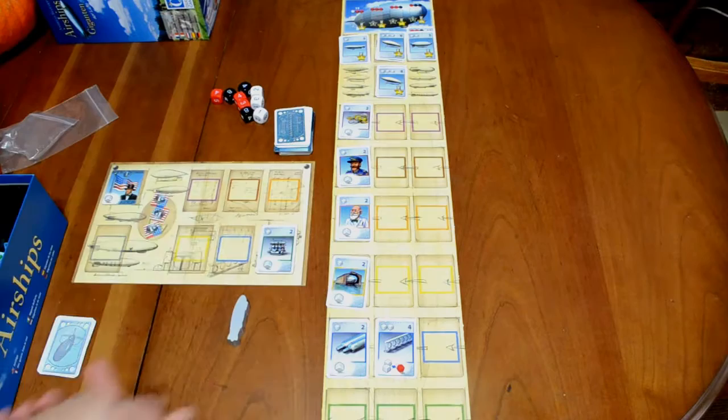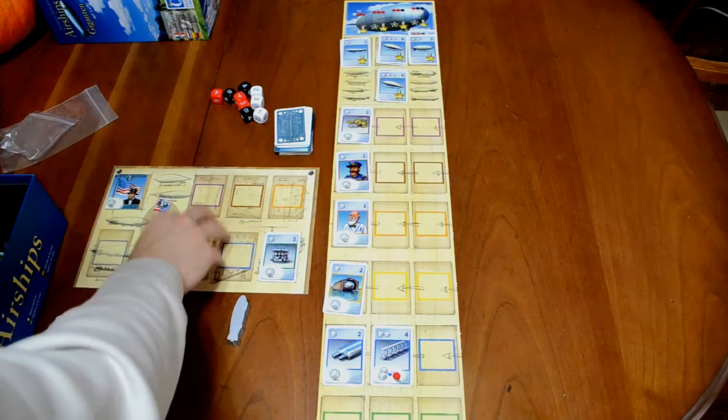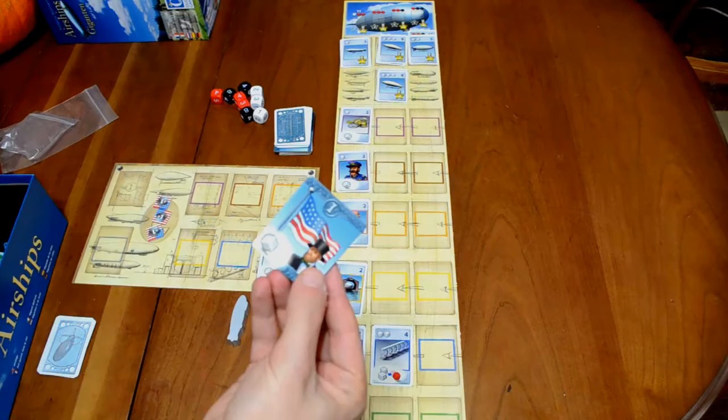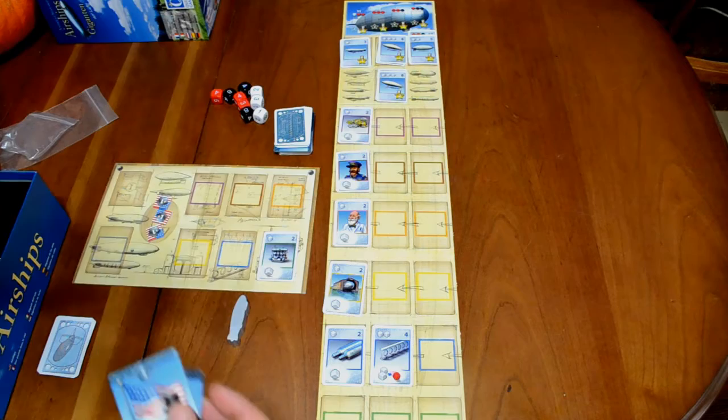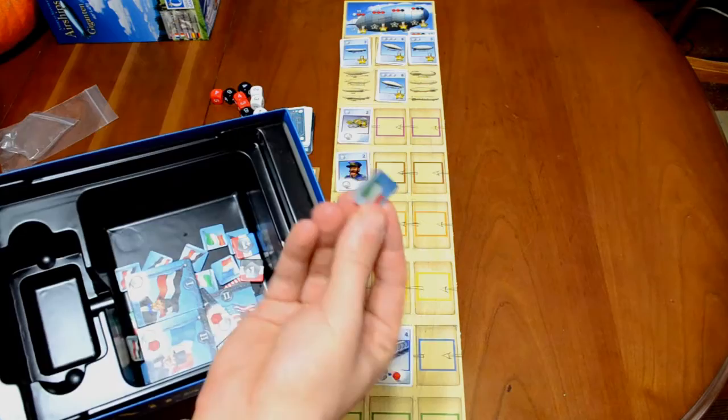Basically, this board is the general supply, and it's broken up into a few sections which I'll get to in a minute. You've also got these player boards — each player receives one of these. They also get a nation of one type: there's the USA, France, some other nations in the box. I believe this is Italy, and so on. Each of those nationalities has tokens of that particular country type.